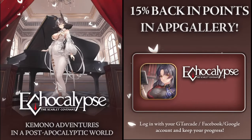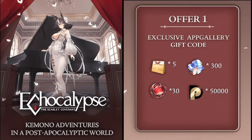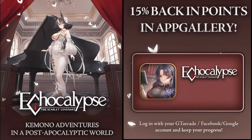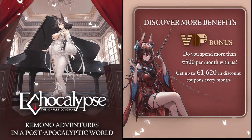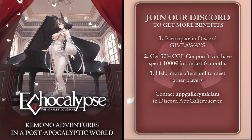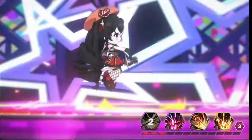Here's the Echocalypse campaign: an exclusive free gift code awaits you on the campaign page, plus a fantastic 15% back in Huawei Points on all in-game purchases — spend 100 euros and receive 15 euros back. The VIP program lets you score up to 1,620 euros in discount coupons every month, and if you spend more than 500 euros you can claim your first 50-euro coupon right away.